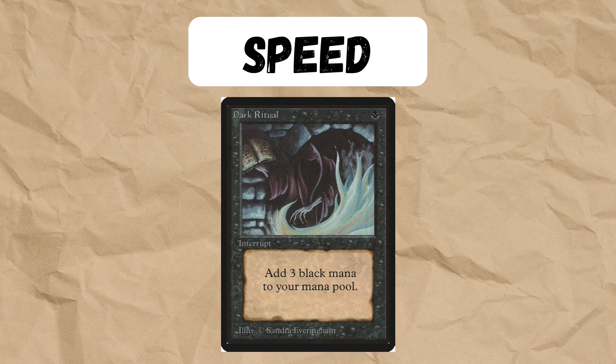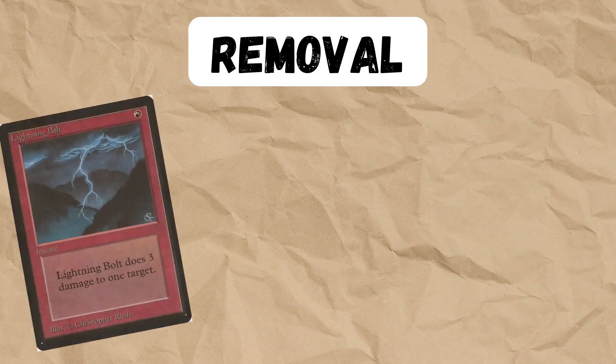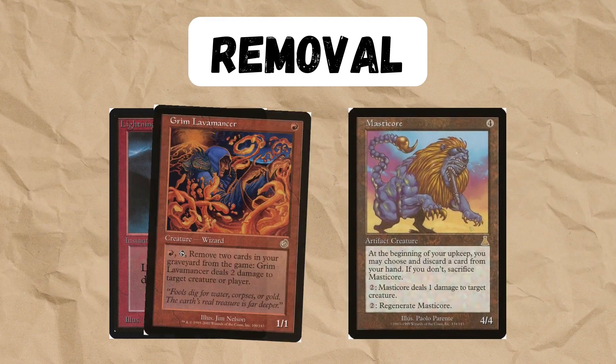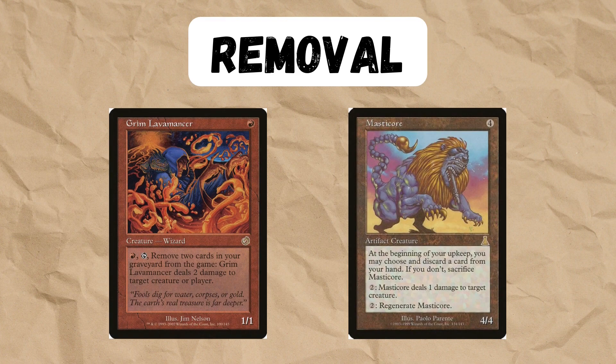Dark Ritual is of course a staple in almost all black decks. It can also help us to play a Spectre on turn 1. For removal, pretty much all decks play Lightning Bolt, but surprisingly they don't all play Terminate in the main — I personally like it, but it's up to your meta. These are also supported by our creatures, such as Grim Lavamancer and Mastercore, so we're really not lacking.